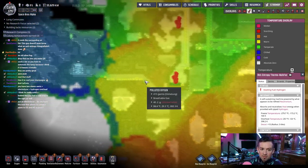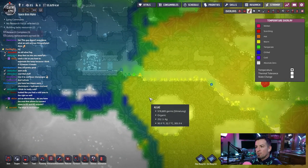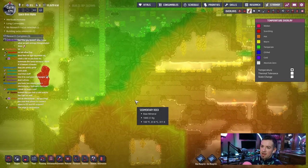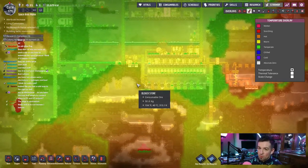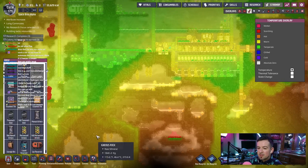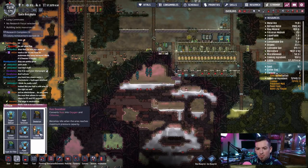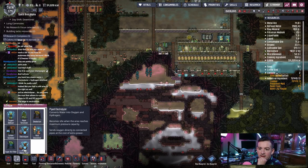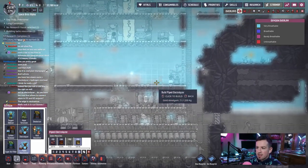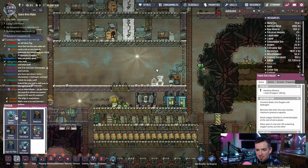Put an electrolyzer — do you have a mod that allows you to connect pipes to O2 and H2 outputs? I do have H2 outputs. But is that going to be enough? It's also going to consume my water supply, which I don't have an infinite amount of, and I also don't have any cooled water. So maybe let me take a look at what I have. So here's the pipe electrolyzer — let's just build one real quick and take a look at what the needs are. Oh my god, did you see how much material I don't have? God damn — this is going to be a constant problem.